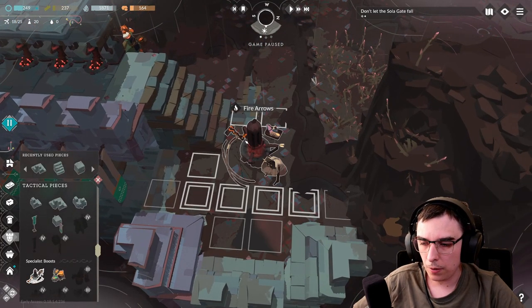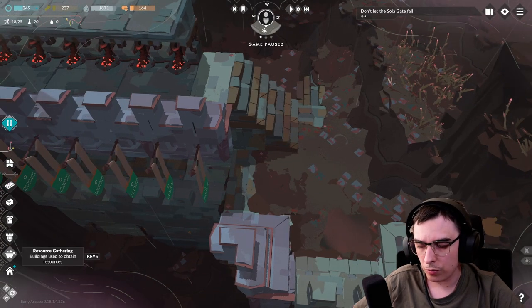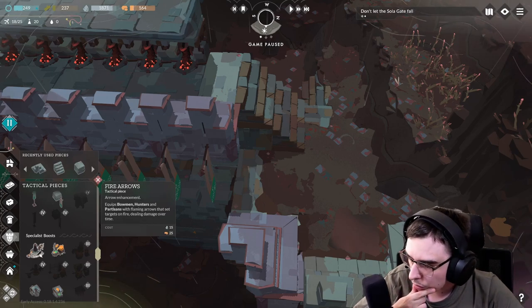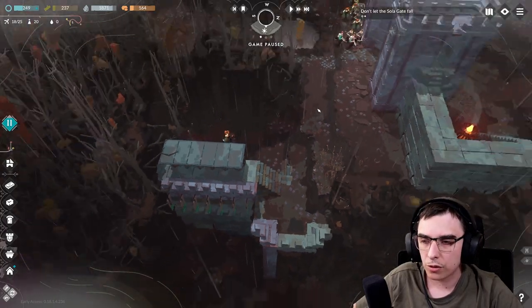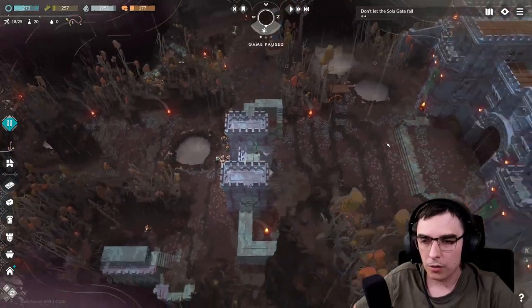This side doesn't really need anything apart from some merlons, because this is where the catapult is going to stand. We really don't need anything special. Just do this to make sure we can climb and get on here — we can just make it from merlons and call it a day. Does this unit affect catapults? Catapults, bowmen, hunters, and partisans — no, it does not affect catapults. So I don't need to give them anything special.